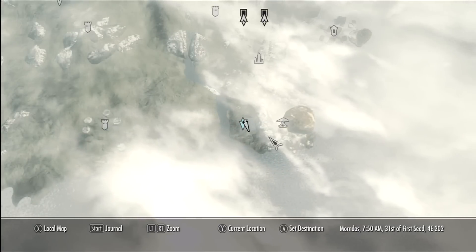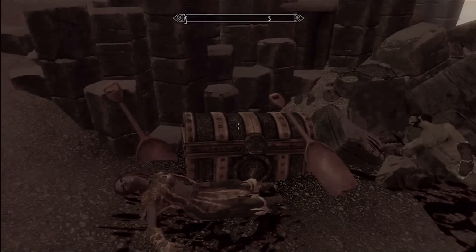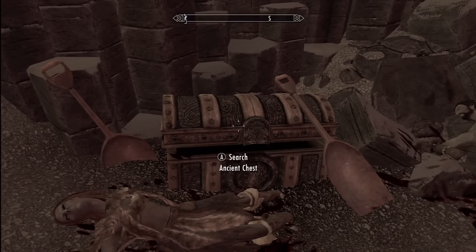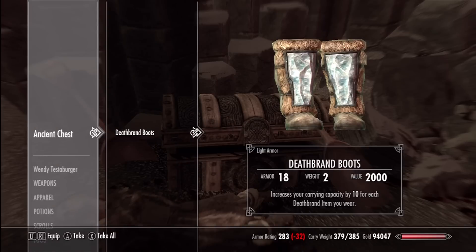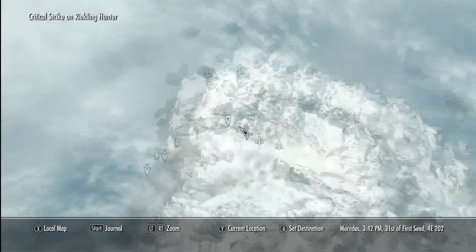Here's the second chest, which is located right next to Tel Mithril — that's the fungus place with mushroom houses. These are expert locks — this one and the previous one — and then the last two are going to be adept locks.